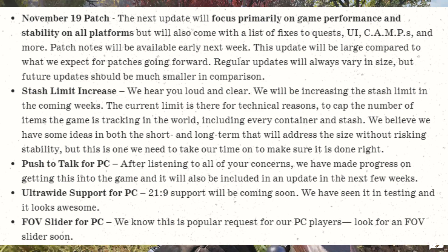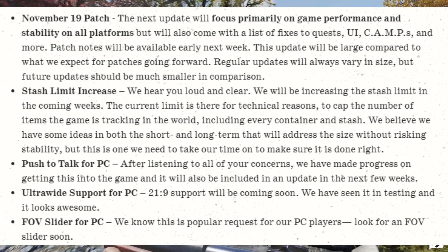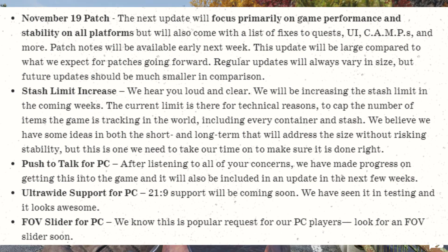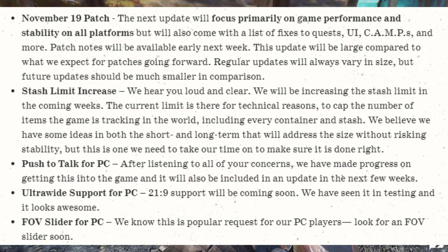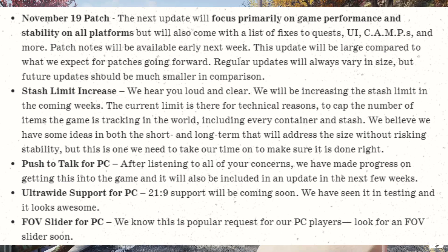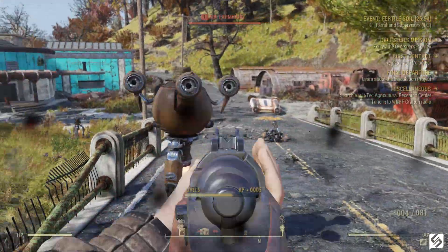Push to talk for PC: after listening to your concerns, we have made progress on getting this into the game and it will be included in an update in the next few weeks. Ultra-wide support for PC: 21x9 support will be coming soon — we have seen it in testing and it looks awesome. Field of view slider for PC: we know this is a popular request, so look for a FOV slider soon. As always, we strive to make Fallout 76 a better experience and value all your feedback.